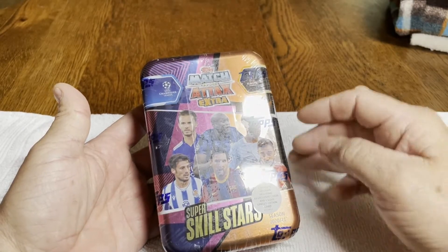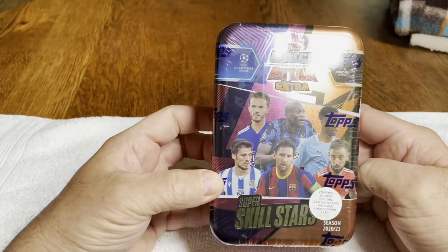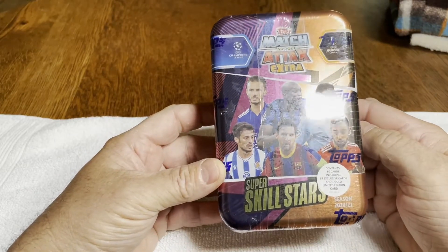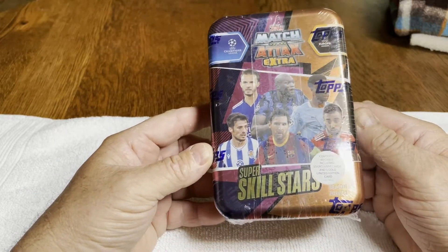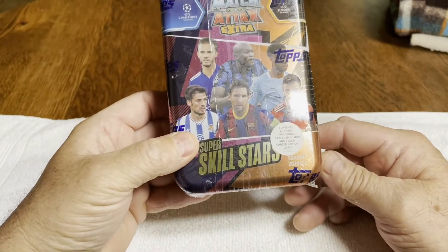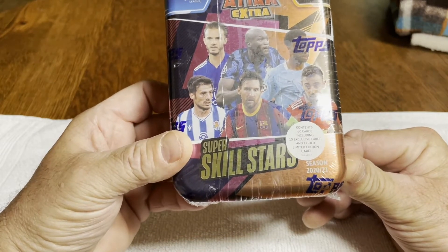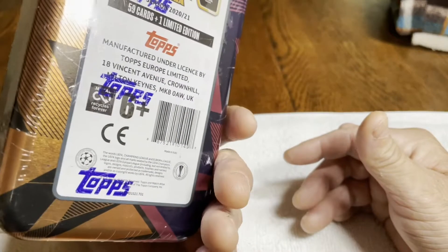Hey YouTube, welcome to another broadcast of another sports cards opening. This is round two of the Topps Match Attax Extra Super Skill Stars Season 2021 — 60 cards including 15 exclusive cards and one gold limited edition card.